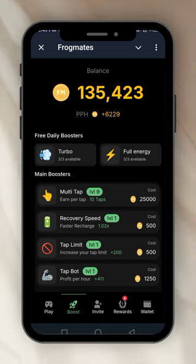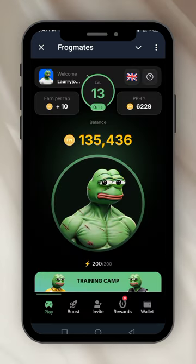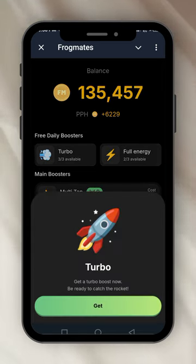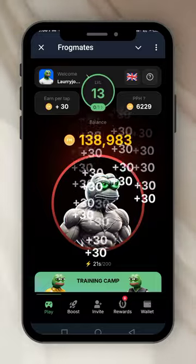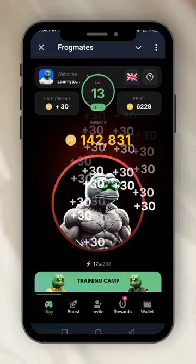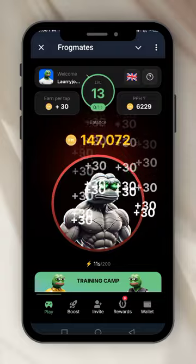If I want full energy, I click on it — get full energy. You see, the energy is now back to 200, meaning I have a chance to tap 200 times again. Then you can click on the boost again — click the turbo. It will multiply your coins, so instead of 10 coins per tap, I'm getting 30. You can see it.